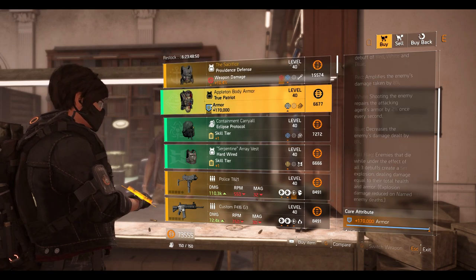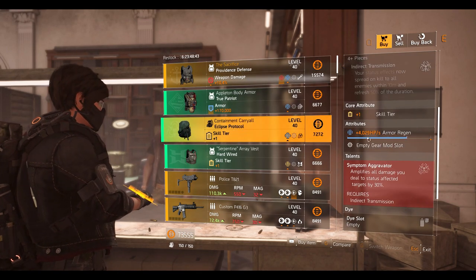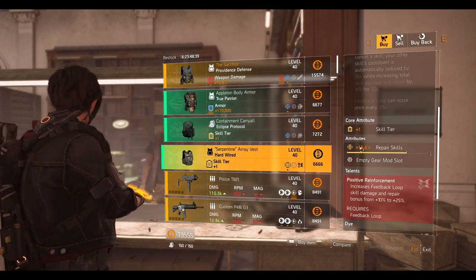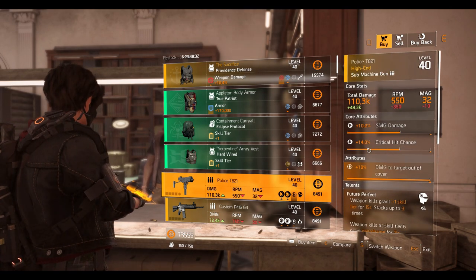Next we have the True Patriot chest with maxed out armor, 6.2% explosive resistance. Then the Eclipse Protocol backpack with armor regen 4029. Then the Hardware chest piece with 16.6% repair skill. And a Police TI21 SMG with Future Perfect talent — maxed out damage to target out of cover.